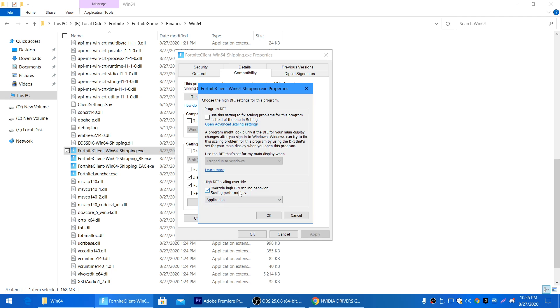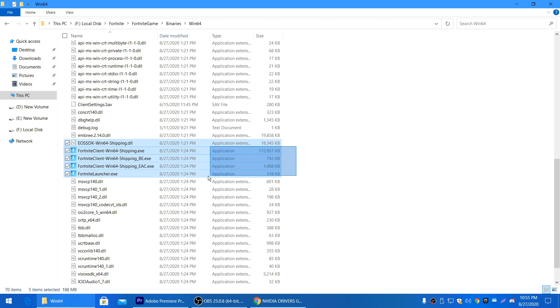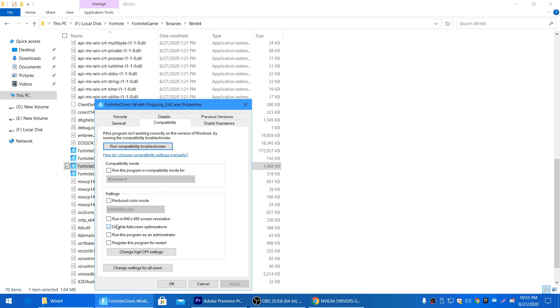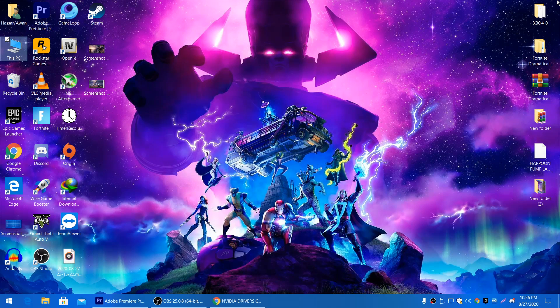Click OK, apply the settings, and click OK again. Do the same for all the Fortnite files in that directory. Now we'll move on to optimizing the GPU for best performance.